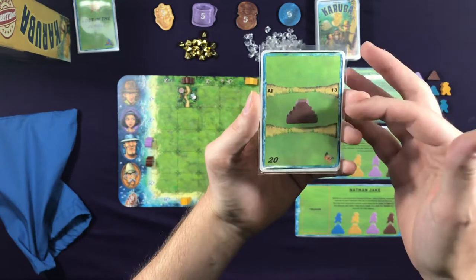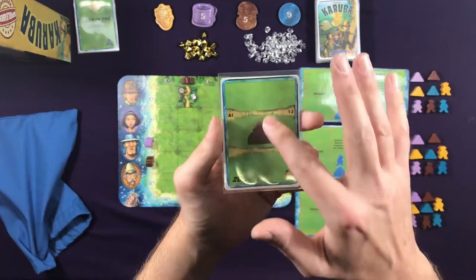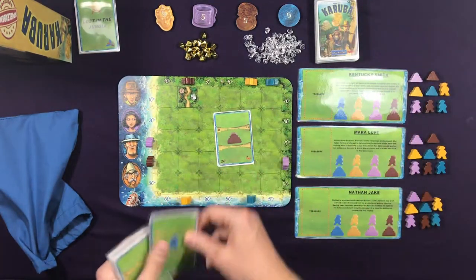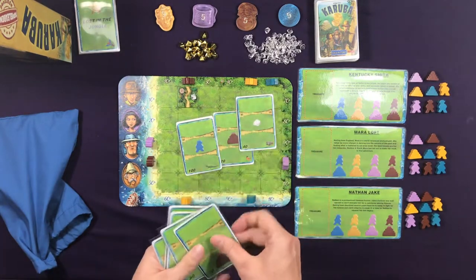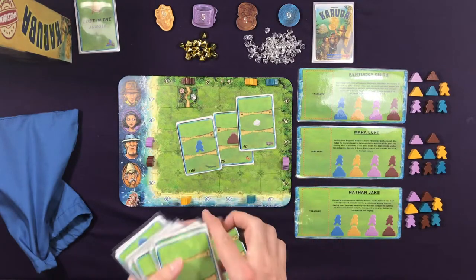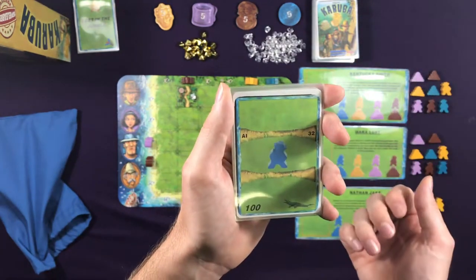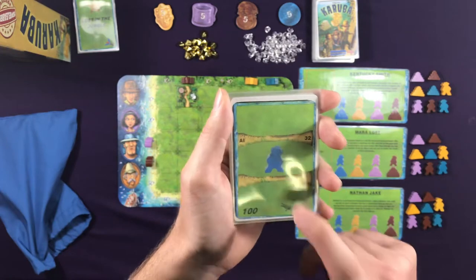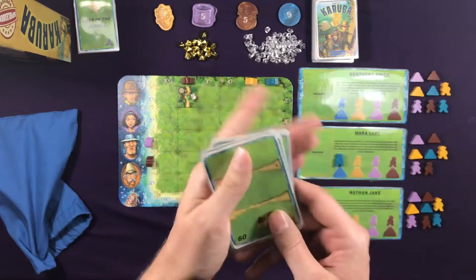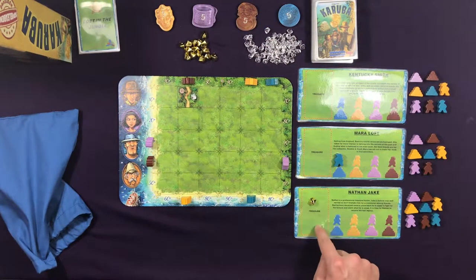An automa card is made up of three sections — each section references an automa opponent. The top section represents whoever is on the top slot, the middle section represents the middle, and the bottom section represents the bottom AI. There are four types of actions it can take. When you flip a card, the first AI might do nothing, the second AI takes the blue explorer and places it on their player area, and the third AI does nothing. Or another card might have the third AI take a gold nugget from the bank and put it in their treasure area.